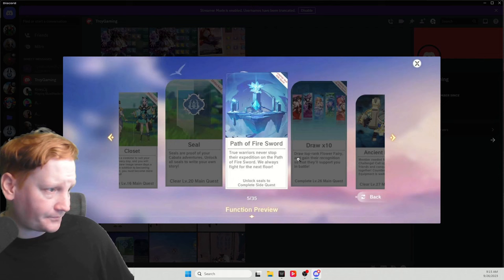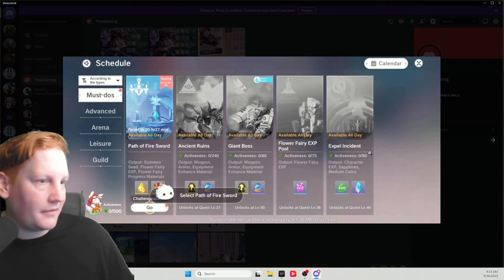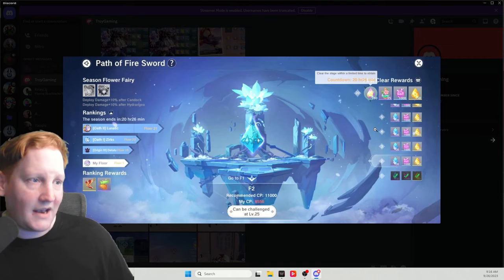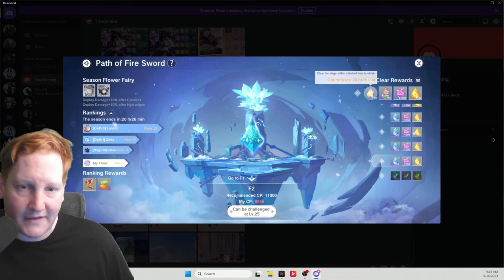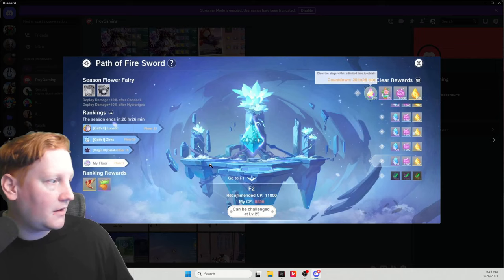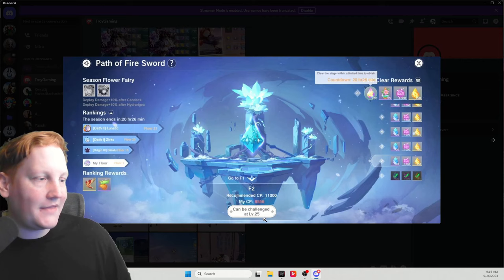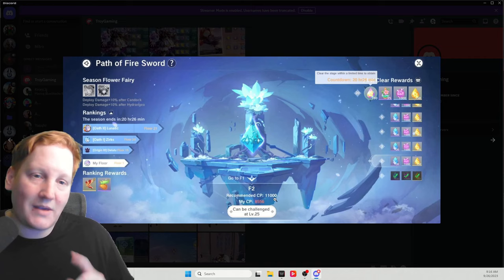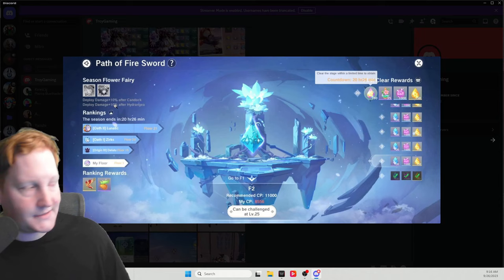Path of fire sword, as we talked about, is right here. As you clear the different stages on the right, you will get rewards. I believe it starts at stage four or five where you start getting AFK rewards. This can hold up to 24 hours worth of rewards — it's going to be golden fairy experience, and you click this crystal to claim them. The first couple levels are going to be level-based and then they start becoming CP-based. You can see my CP recommended — you can push higher, and the main way you're going to be able to is up here in the top left.